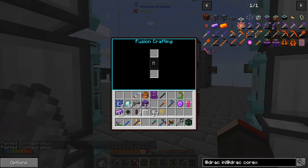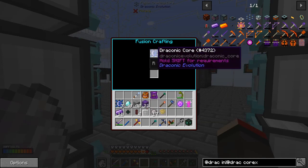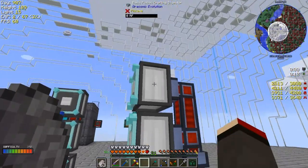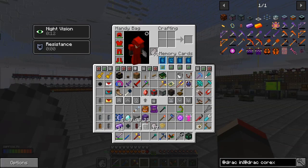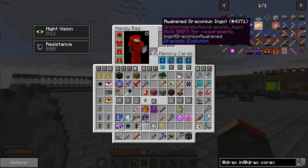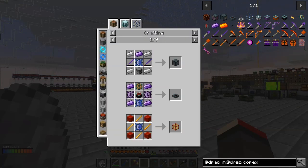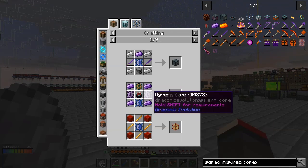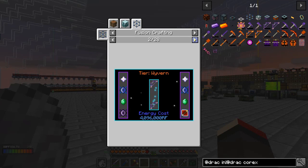Right-clicking the middle gives me the fusion crafting interface. What happens if I put a draconic core in there? Nothing. I think I've got this wrong — not surprising for the first time. Oh, I think I have to put the ingredient items in front of the injectors, not in the core. So we need a recipe. For example, to make an awakened draconium ingot — let's go to our draconic cores and look at the uses. There are 28 fusion crafting recipes available.